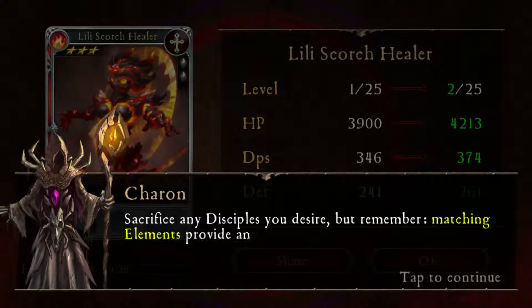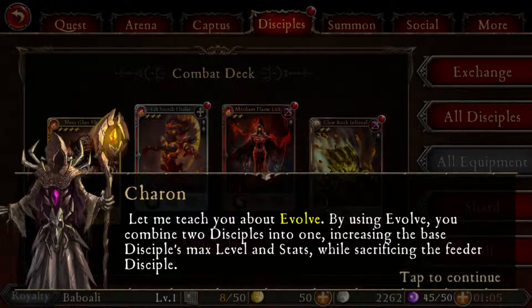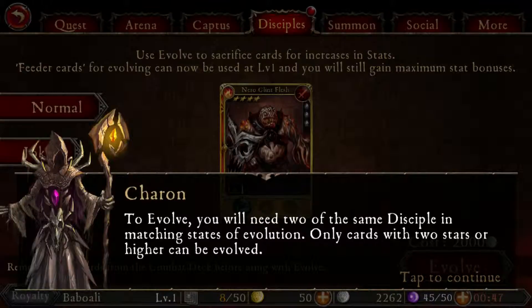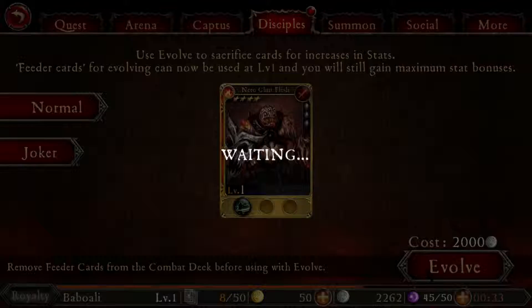Now it's level 2! Cycle the cards to your desire, but remember matching elements provide an additional XP boost. Let's go — evolve! By using evolve you combine two cards with one base card, instead getting two proto cards discovered. That means this one would evolve with higher level cards.